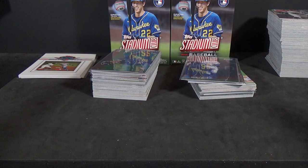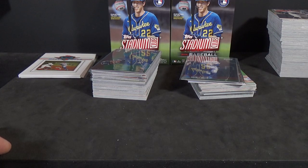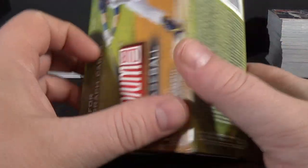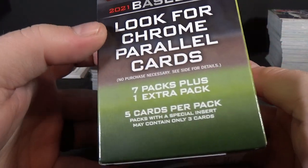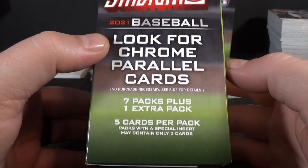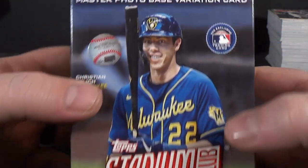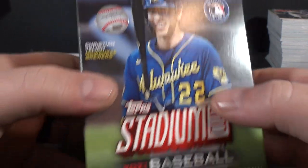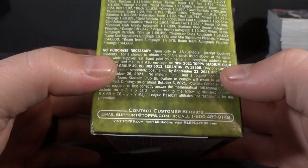It's going to be a 6-blaster box break recap video of 2021 Topps Stadium Club Baseball. Each blaster has 8 packs with 5 cards per pack. Look for Chrome Parallel Cards. Includes 1 exclusive Master Photo Base Variation Card, which is a slightly oversized box topper.